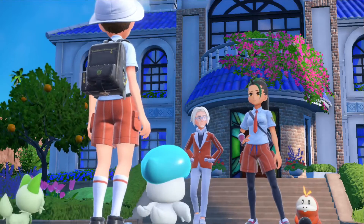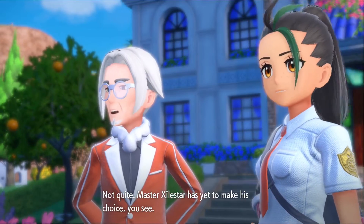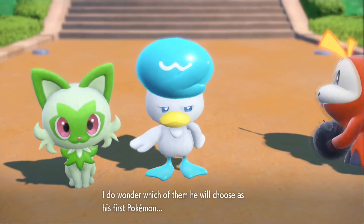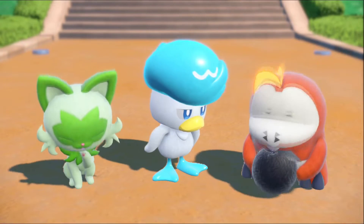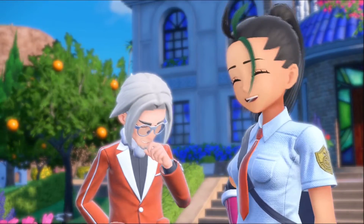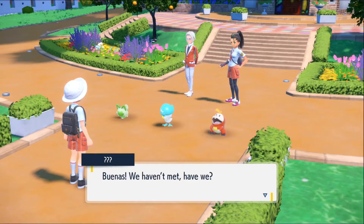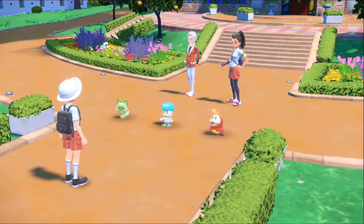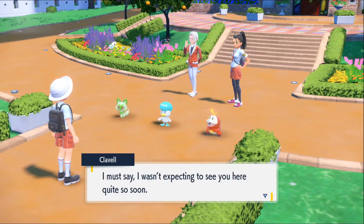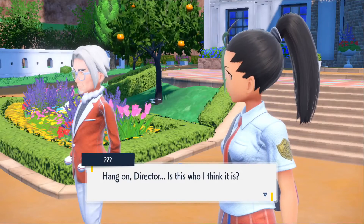Are you these three's trainer? Not quite — Master's Alice has yet to make his choice. I wonder which of them he'll choose as his first partner. He burnt the fruit though. Can I choose now? No, let me choose — can I choose already? I have a perfect name for the grass one. We haven't met, have we? I must say I wasn't expecting to see you here so soon.